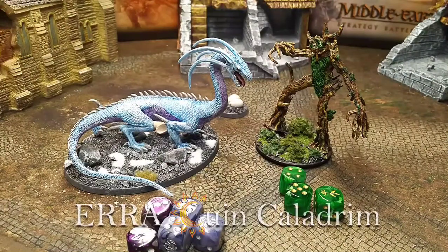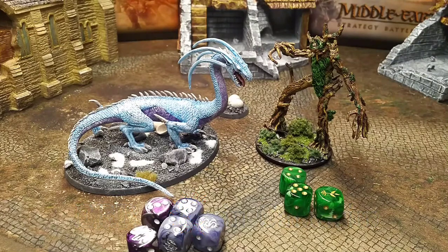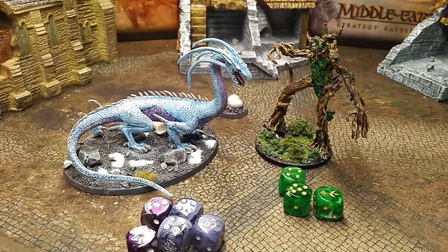Welcome back to another Eraquin Caledrum Monster Mash. We are in the elimination round, having completed three round robins of randomly matched pairings. We've shortlisted and ranked all the monsters based on their win-loss record and how they performed. Now we're finishing up the first round of the elimination match, using a tournament scoring system explained in episode 13.